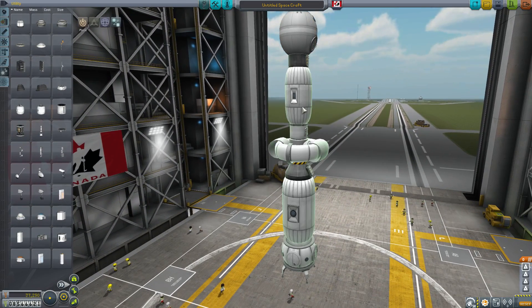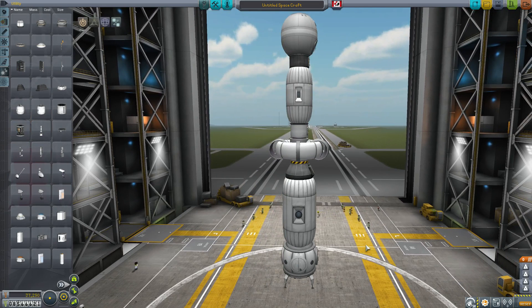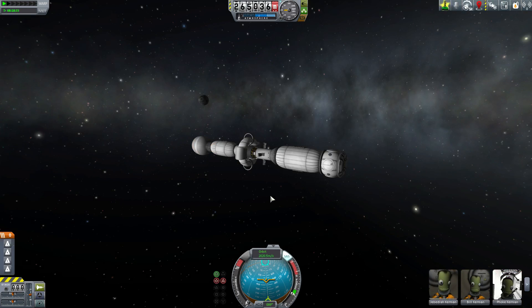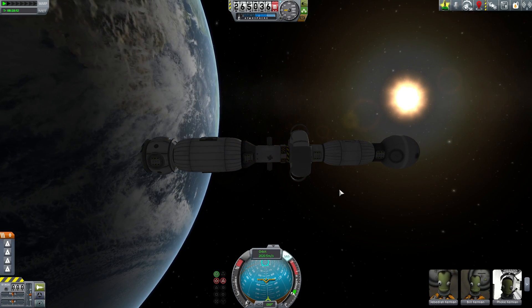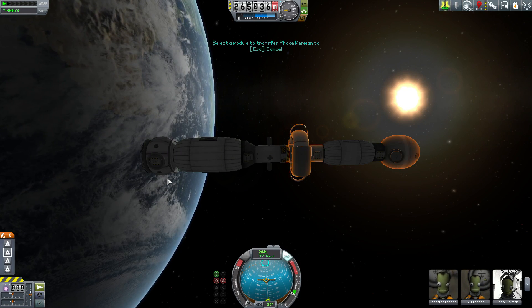Now we could look at all these animations here in the VAB, but I want to show them to you the way they were intended to be shown — and that's in space. So let's go have a look at a ship I already put in orbit. Here we have a ship with all the parts we just looked at, as well as a small section in the middle with a reaction wheel and some RTGs for power. With none of the habitats deployed, if you try to do a crew transfer you'll see that none of the other spaces are available.